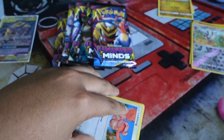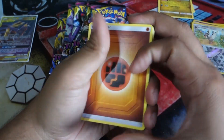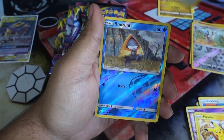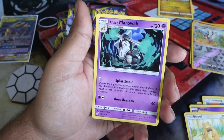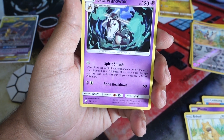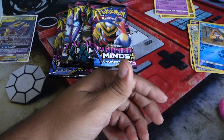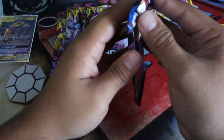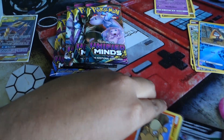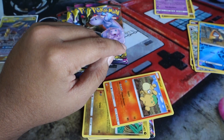Here we go, code card for you — giving away a bunch of code cards because I have way too many. If you want more code cards, make sure you subscribe and like the video, it helps me out a lot. Let's get into this pack — we have a Fighting Energy, Tornadus, Swablu, Lickitung, Dwebble, Moone. We have a Pikachu, a Bidoof, a Snorunt. Reverse is nice. The rare is an Alolan Marowak with Bone Beatdown — discard the top card of your opponent's deck; if that card is a Pokémon, this attack does damage equal to that Pokémon's HP. That might actually be a fun deck to run!